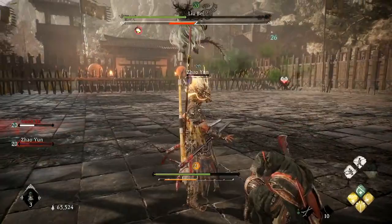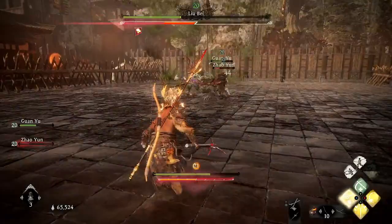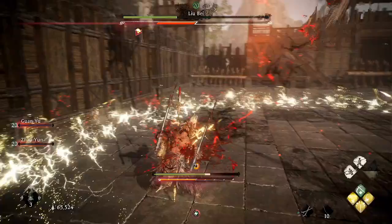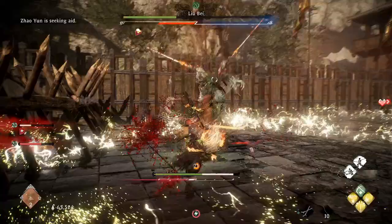I tried running up and attacking him with a melee weapon — it didn't really work. Using different martial arts abilities was kind of the same thing; he punished me for it. He's pretty much always in the air using his lightning abilities. This other ability of his you can deflect, but I'm just going to dodge it and get hit a little bit — things get a bit sloppy here towards the end.